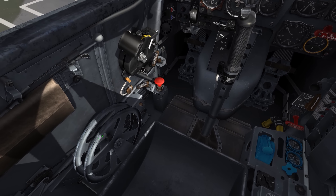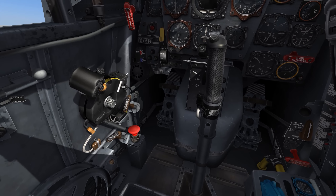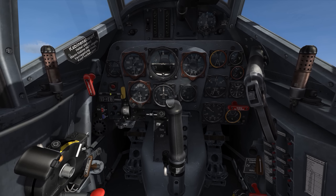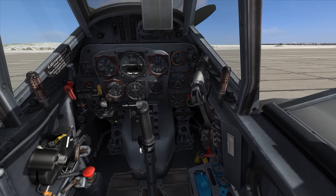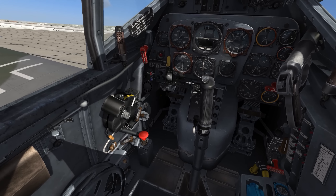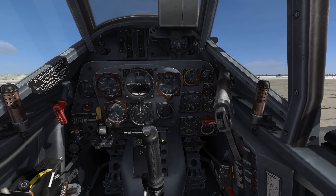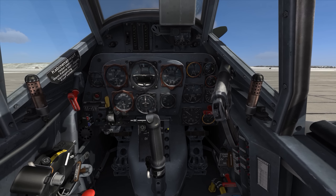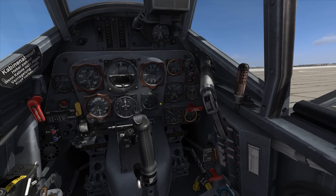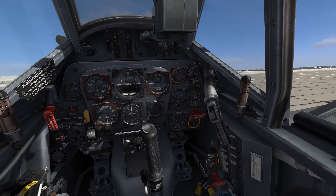Starting from the left and working my way around: I've got a map case up here, controls for trim and flaps with these big wheels, engine throttle and engine controls, my tailwheel lock, landing gear control, and the starter. I'm really trying to get a feel for where general systems are located — for example, if something is engine-control related, I know to look over here on the left. Then we get into the main instruments.